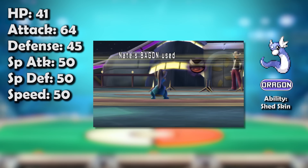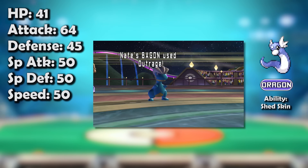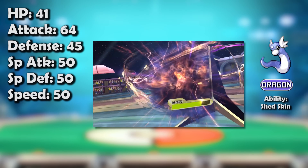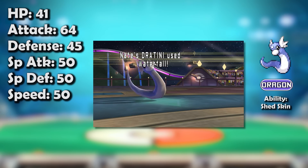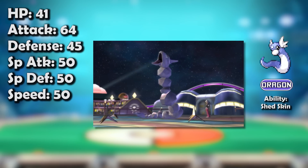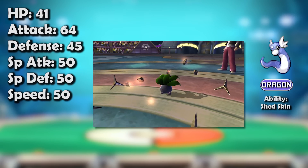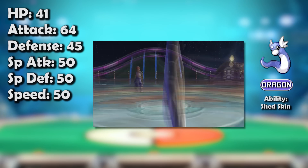Dratini got an even later start in the tier, as at first it was overshadowed by Bagon — in a vicious parallel to Dragonite being outclassed by Salamence in OU. However, when HeartGold and SoulSilver came around, Dratini regained the Extreme Speed it had lost in the transition from Generation 2 to 3, and in doing so instantly vaulted itself into a role as one of the most dangerous offensive threats in the metagame.